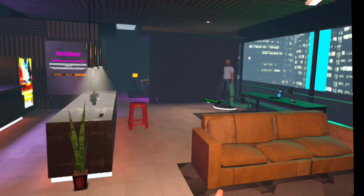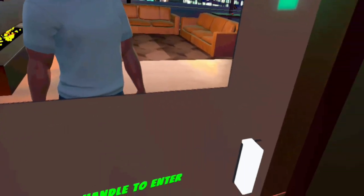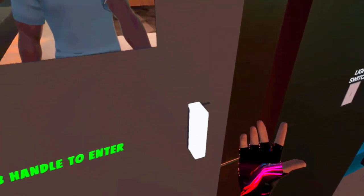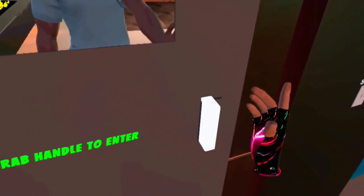There are mirrors all around the world, and also doors. To exit a scene, reach out and put your right hand — not your left hand, your right hand — through the door handle.